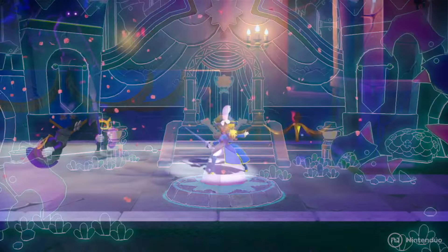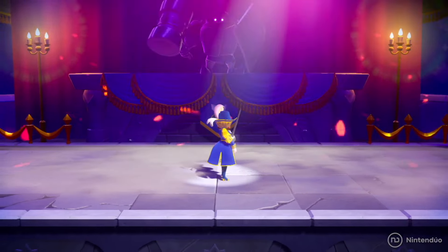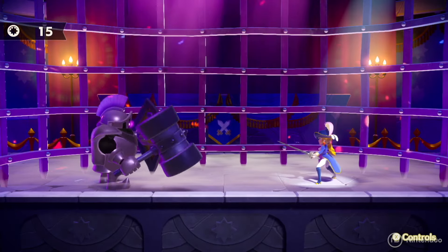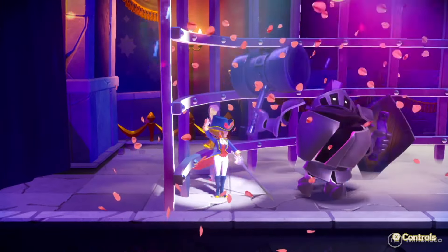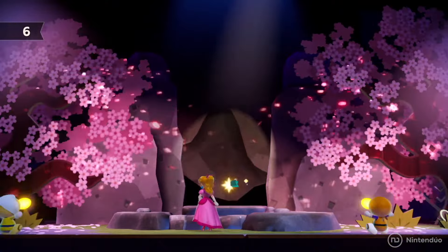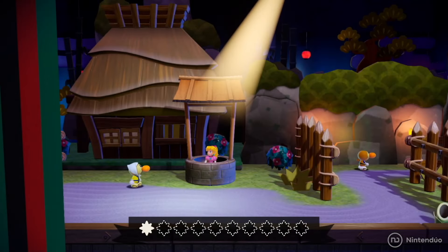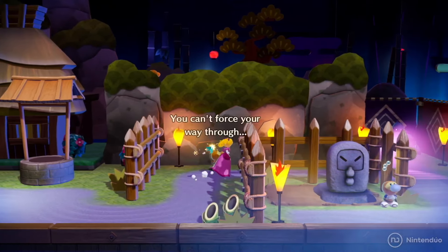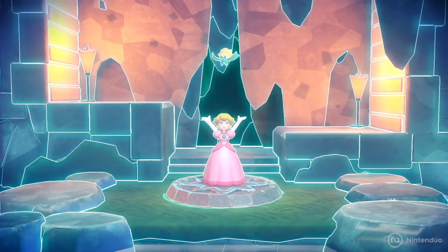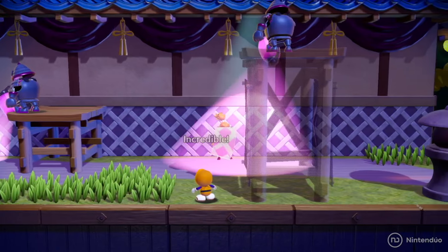Princess Peach Showtime at the core is a children's game. This is something I've heard from multiple different outlets — the word 'children' and 'kids' is brought up at least a million times in every single preview. The first and main complaint across the board is this game is mind-numbingly easy, where you normally just have a run button and an action command, running around pressing that action command whether you have a sword or Peach's ribbon.